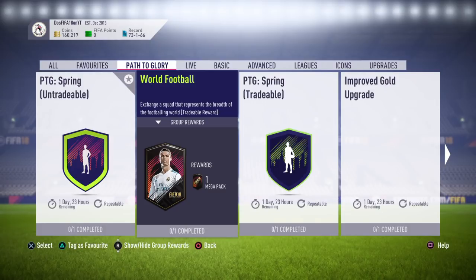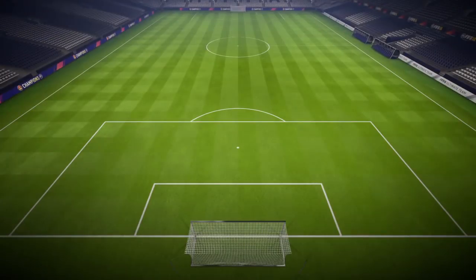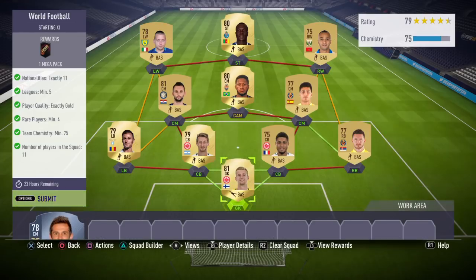Turn on notifications so you guys can earn those shoutouts. Let's get straight into this cheapest method for the World Football SBC where you do get the mega 35k pack. For this SBC you need 11 nationalities, a minimum of five leagues, all gold players, a minimum of four rare players, 75 team chemistry, and obviously a full team.